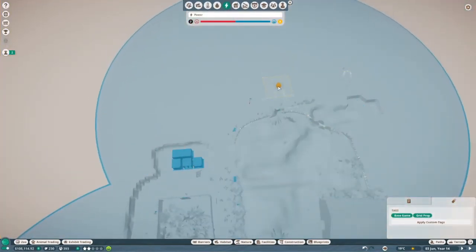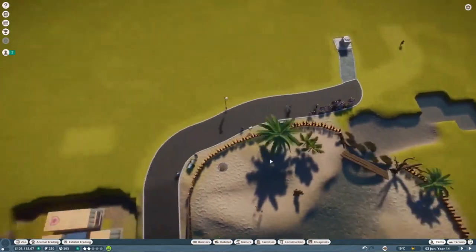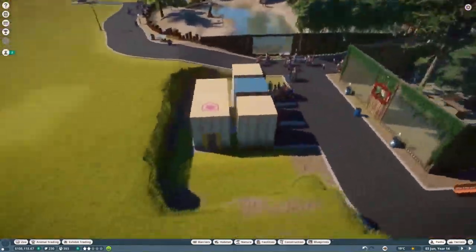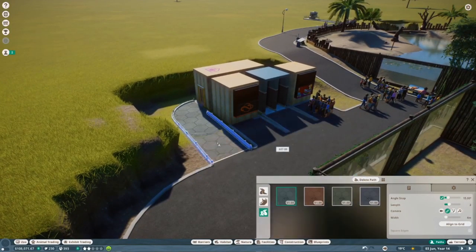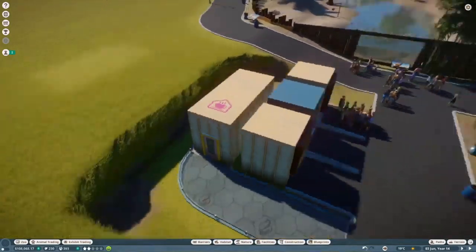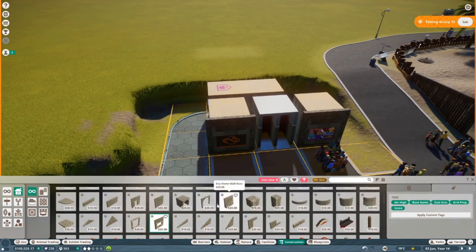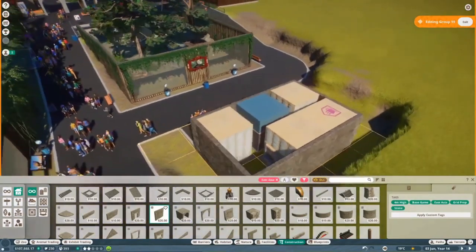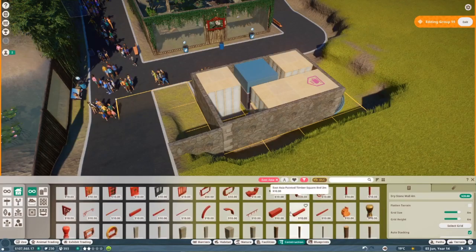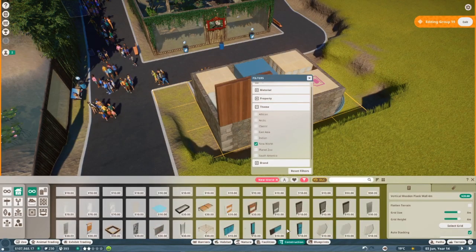We're going to start off this time lapse by adding a building. We added a staff building and the food shop right next to the toilets. My goal was that guests wouldn't get affected by the staff room - but they do have to walk into the toilets, so unfortunately I'll have to move that around later.